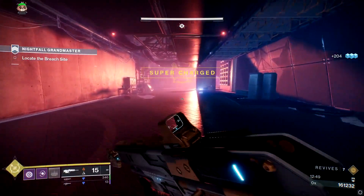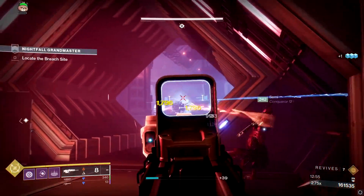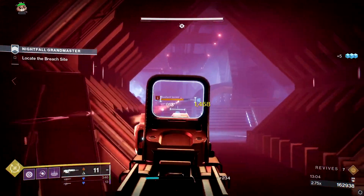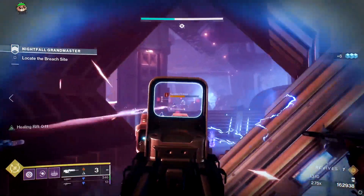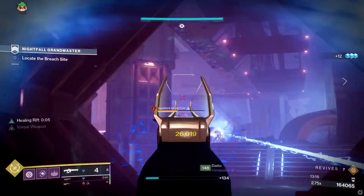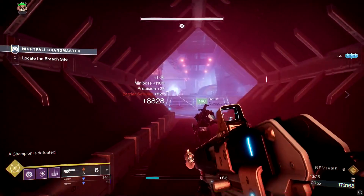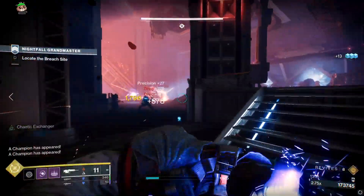The next room has one barrier servitor and three overload champions. Don't enter immediately — first try to kill the sniper ahead of you from a distance. If it's immune, take out the barrier servitor first, which is fine to do from range. Once that's handled, slowly move into the room — the three overload captains will be bunched to your left, giving you a good chance to stun them all simultaneously with Divinity or overload nades. Clear the dregs first, then stun them together and throw a nova bomb or whatever super you have. Use Aeon gauntlets or finisher abilities for ammo if needed.